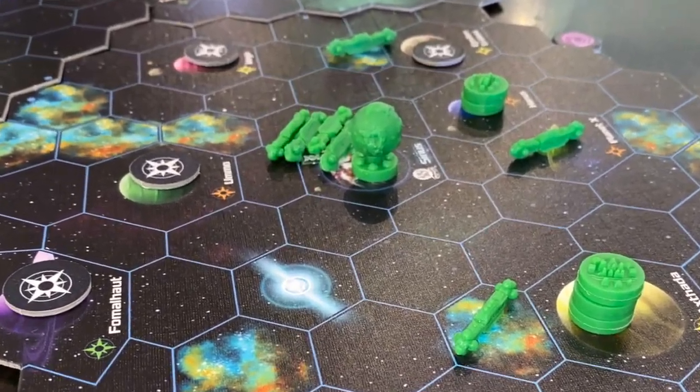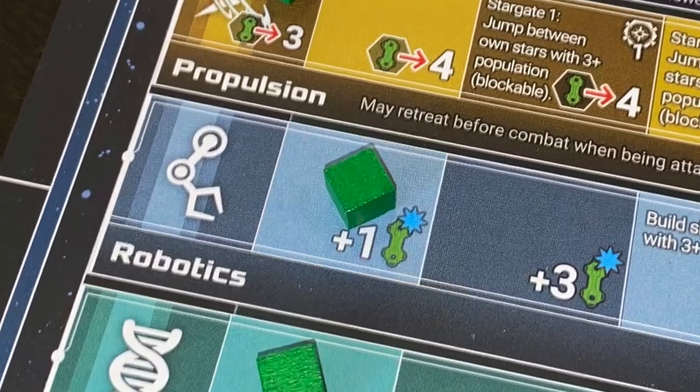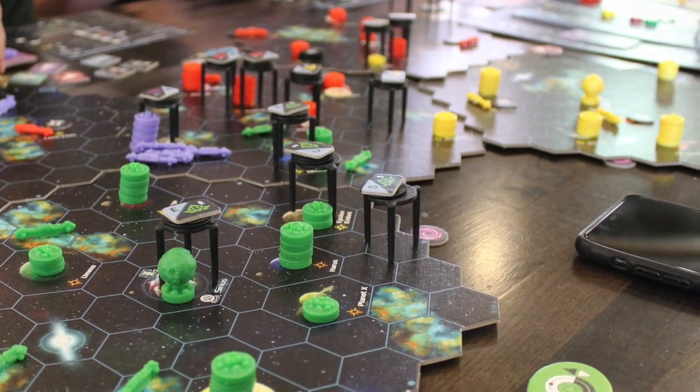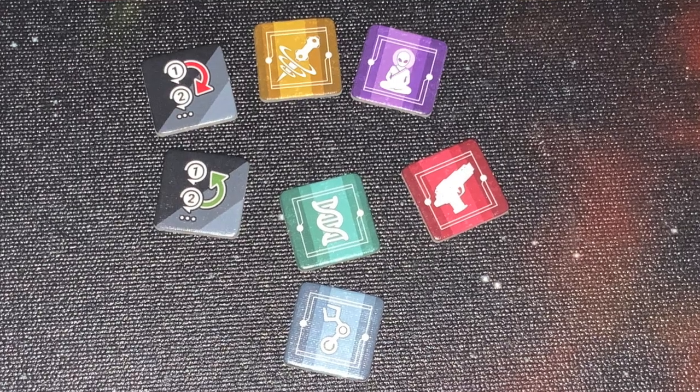You can also switch your alignment during this phase — moving from peaceful to warlike or vice versa. You can build ships based on the number of population you have, taking population from your population tracker and placing it on the board. Based on your robotics technology, that also adds to the number of ships you can build. You can also take a research action to boost your technology by drawing more technology tiles. When you reveal your two oval action tiles, you're also revealing a square tile — either technology, which advances you one space on a tech track, or a change turn order tile that shifts turn order clockwise or counterclockwise.